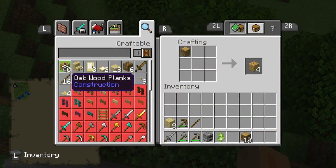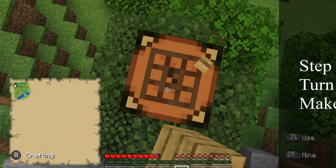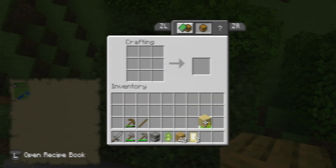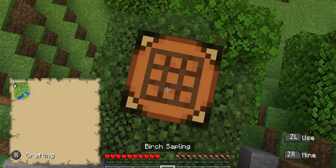And make a door — make a birch door, because I didn't want an oak door with oak. I just don't want it.